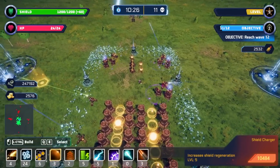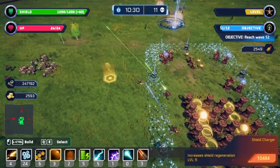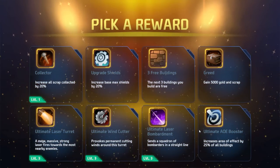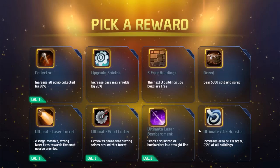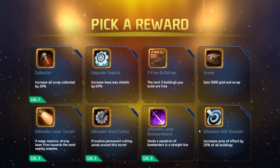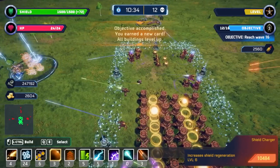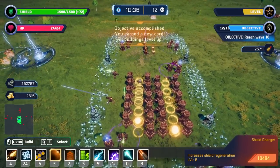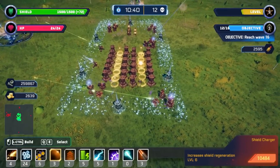Where'd that boss die? Laser bombardment, AoE booster, max shields, more scrap collected. Earned a new card, all buildings leveled up too. I don't know if that means more scrap — let's get one of these battery boosters.